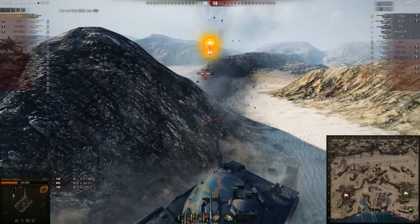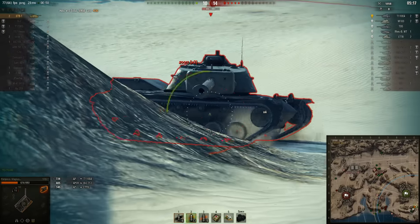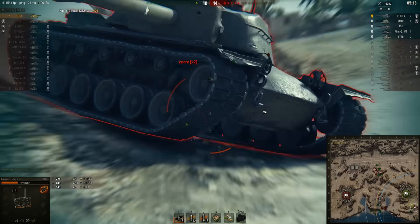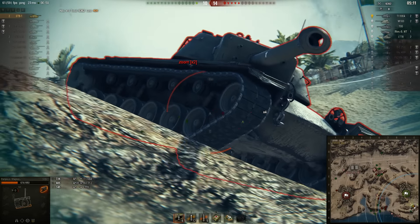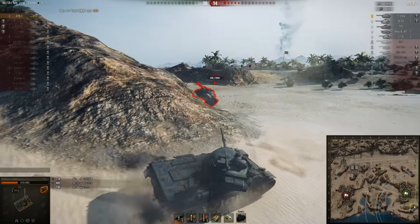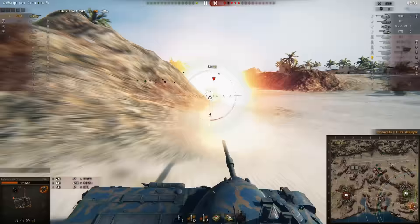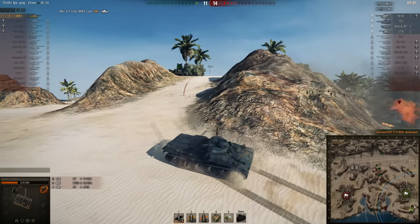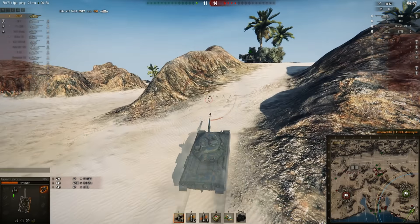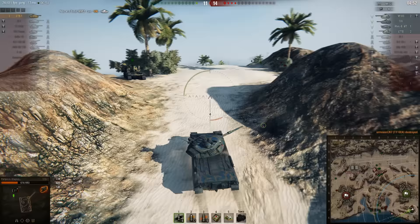Here comes the E4 — E4 just shot. This is incredible. Magnus, being in an STB, has got a lot of DPM to take this guy out before he can reload again. Really bad play from the E4. Magnus can put even another shot into him.